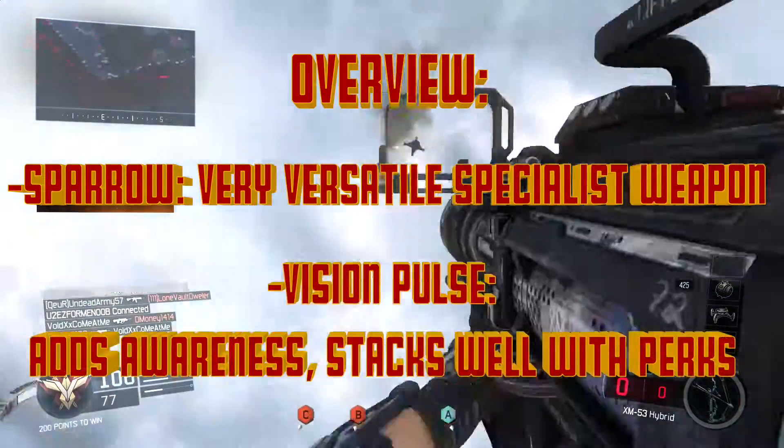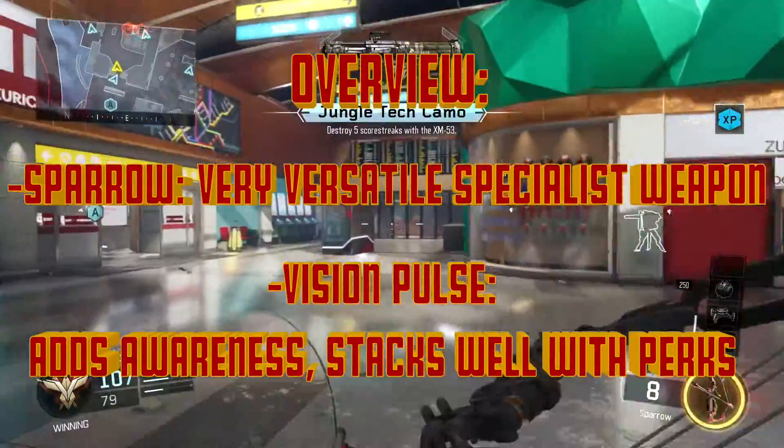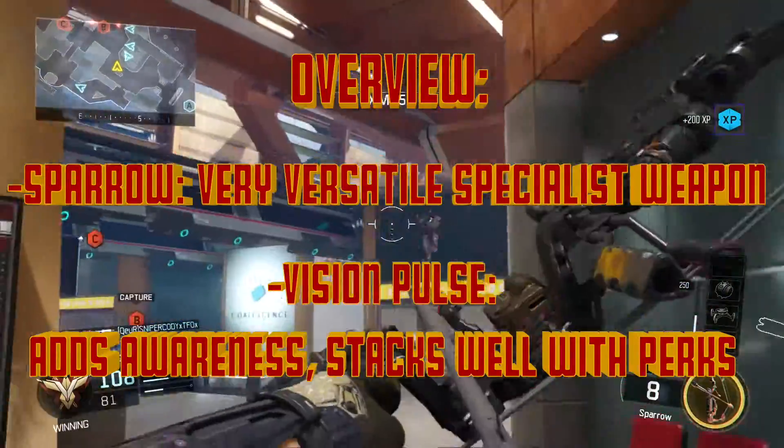As for the Vision Pulse ability, I found that it was very useful for players that take full advantage of map awareness. When stacked with other awareness perks and UAVs and counter UAVs, the Vision Pulse became a very powerful asset.